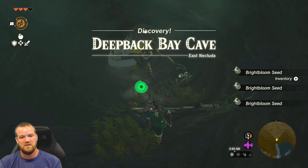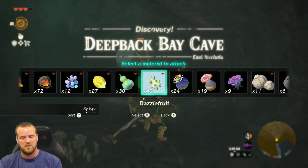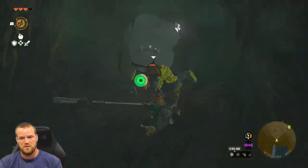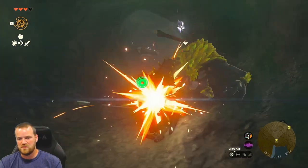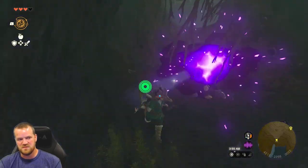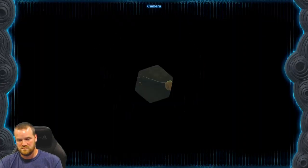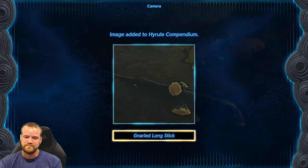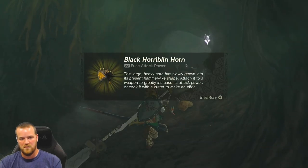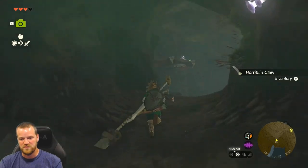We have a Horribloon — he's a big one. I wonder what color he is, I should have taken a picture. What does he have? Gnarled Long Stick. I guess we don't have that yet. Black Horribloon — it was like black and gold. That was a really cool look.